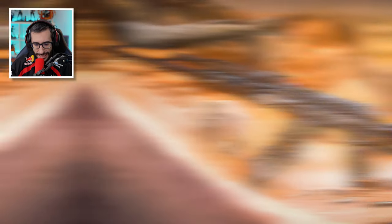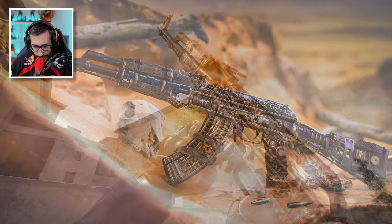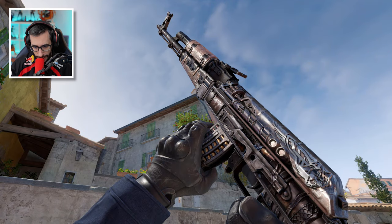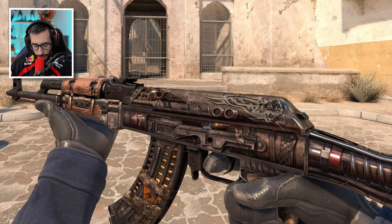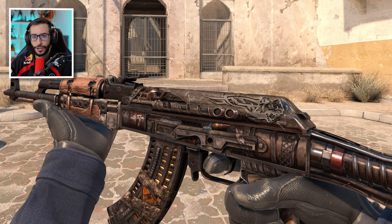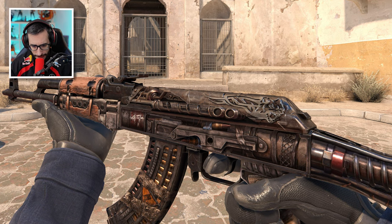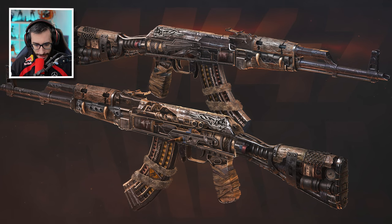AK-47 Sahara Slayer — 'Sahara Hunter' if I'm not mistaken. It looks nice — how to put it? Post-apocalyptic, that's the word I couldn't find. There's no skin in this style, right? It would also be cool to have it in the game.